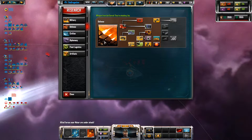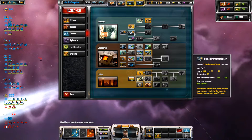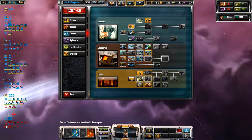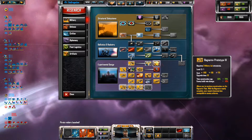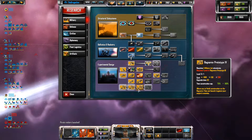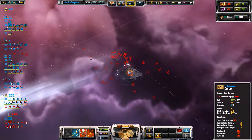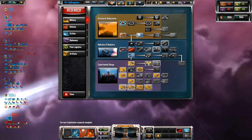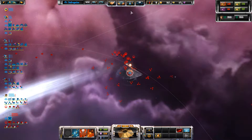I'm slowly managing to pick them off as they jump in, which is ideal. I could go into more metal and crystal extraction research, but I don't think that's necessary at the moment. I think the next thing I need to worry about is getting Ragnarov, because I'm behind in the Titan race.